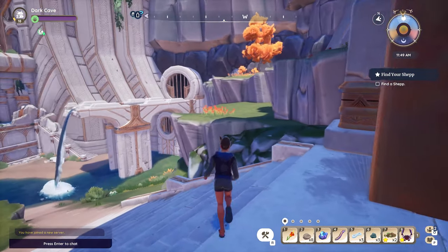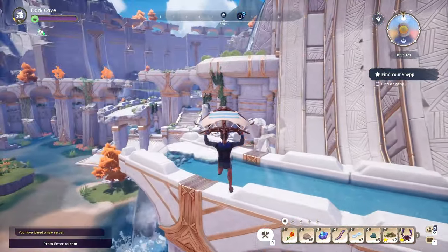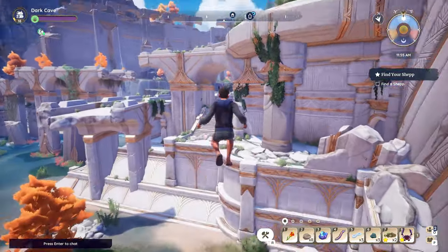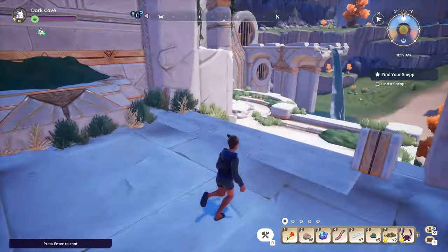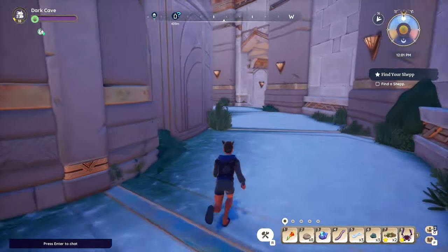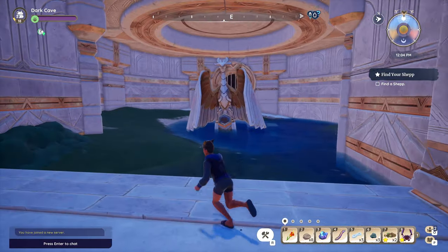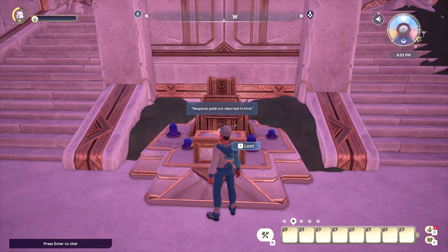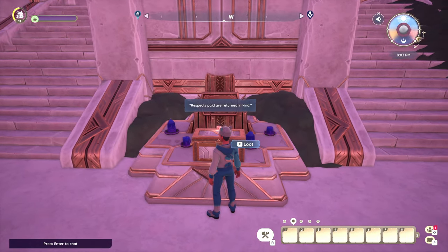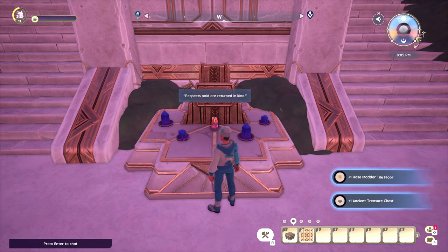We are here at the north entrance for the area. Once at the main part of the ruins, head through the passage going further inside. Then head down some stairs to the phoenix room itself. A chest will be visible at the altar with the inscriptions, just opposite of the larger phoenix statue. Pick it up and you'll get the rose matter tile floor, as well as the treasure chest itself.